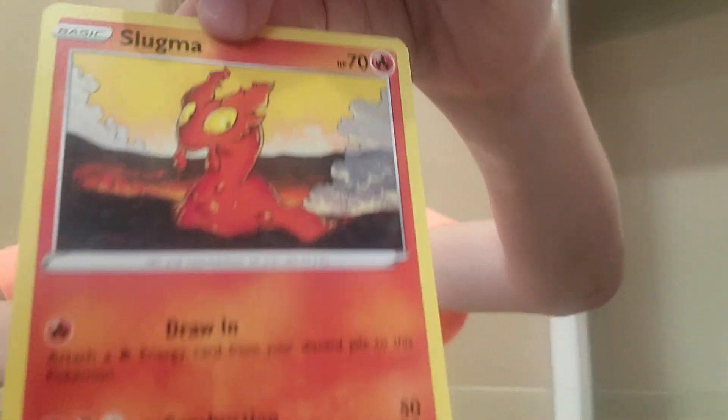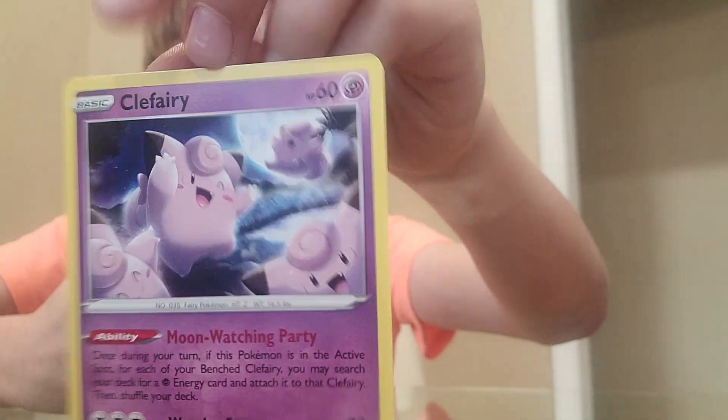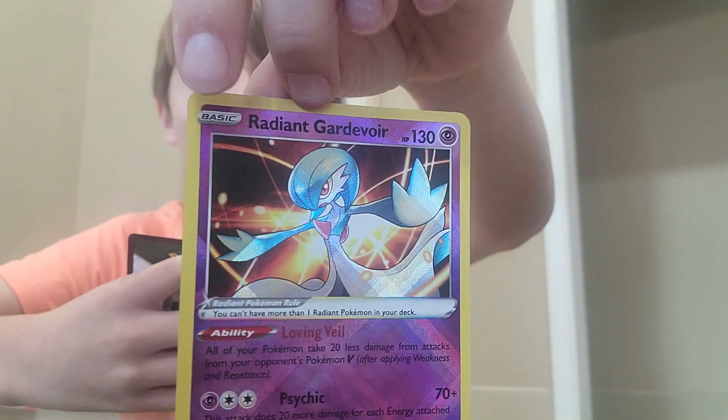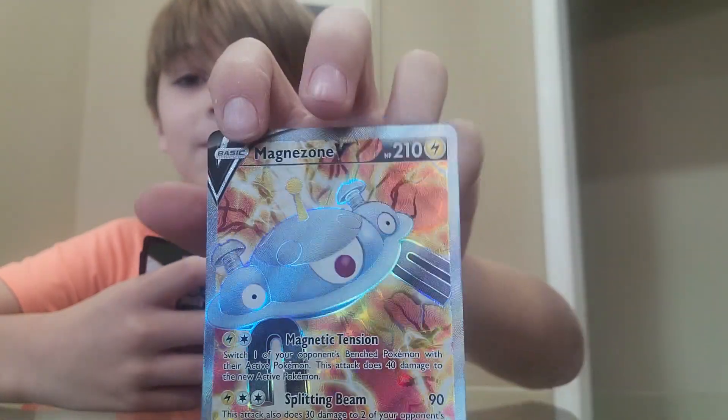You got two really cool ones out of that pack. I got a Slugma, which is fire — kind of like a lava slug. And then a Peri. A Spinark. Radiant Garbodor! A Radiant Garbodor — that's probably gonna be one of the best ones. And then a Magma Zone V — whoa, really cool. That's two good holos out of that one.